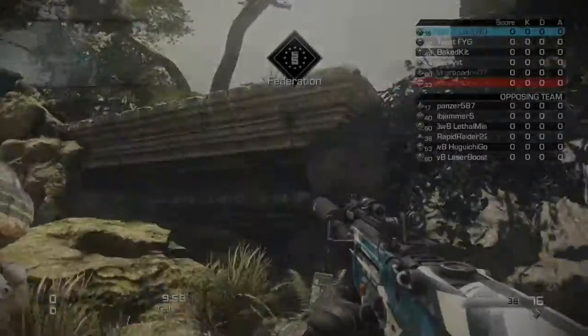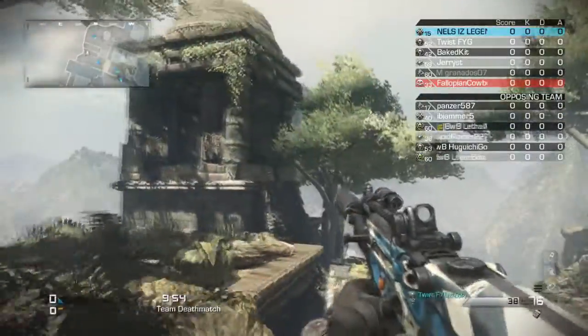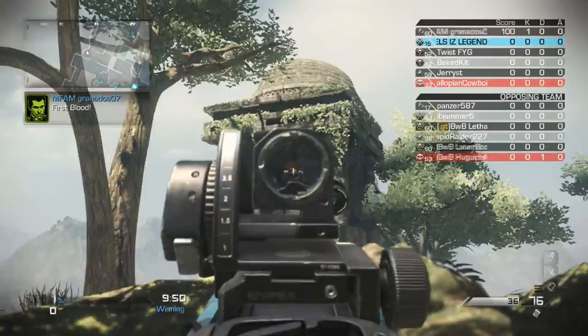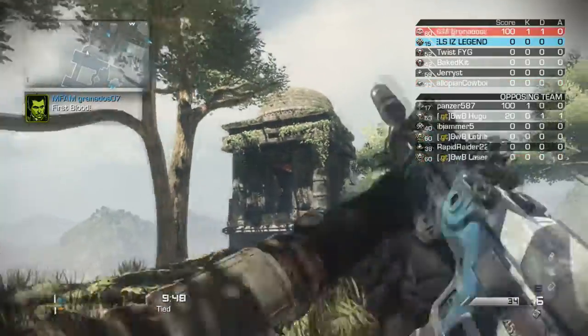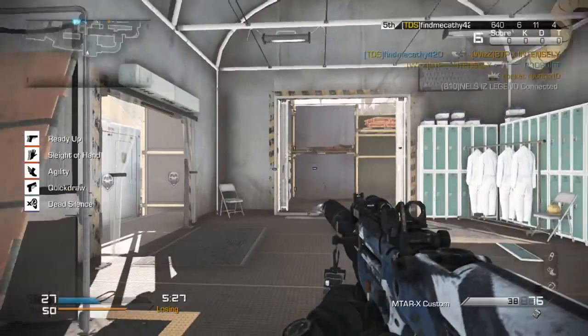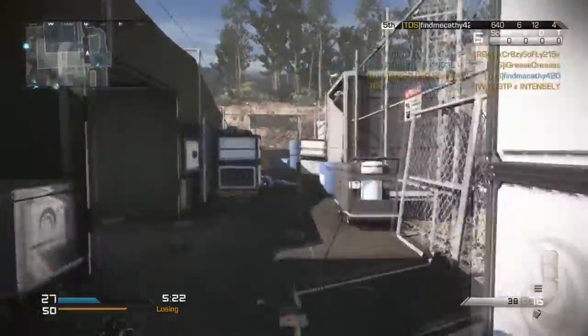The second one is on Ruins. If you look up there at the top, there's like a little temple thing where you can find that one, and there's a lot of alien heads in it.